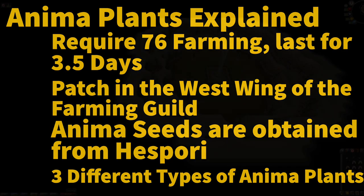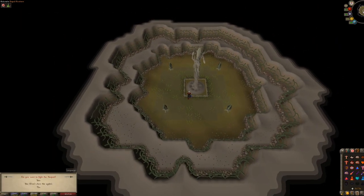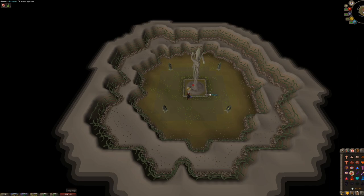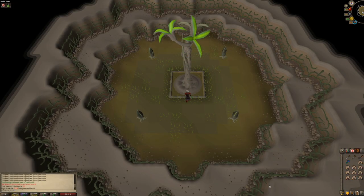The patch is in the west wing of the farming guild. Anima seeds are obtained exclusively from Hespori, which is the boss in the same wing of the farming guild. Every kill, a user is guaranteed at least one anima seed. The drop is noted in the user's game chat box like drops from any other boss.